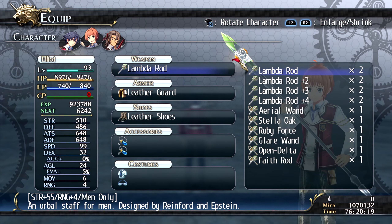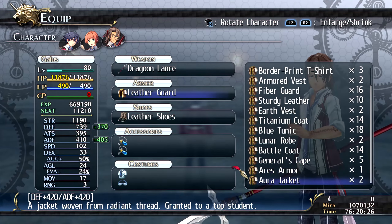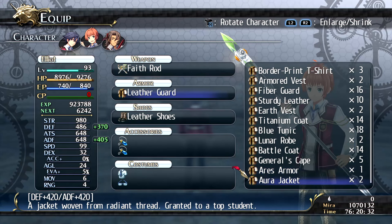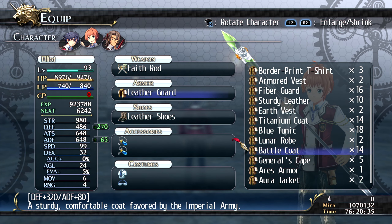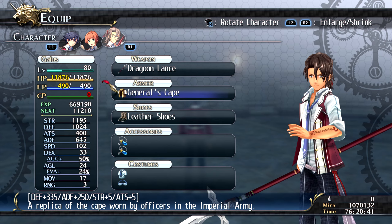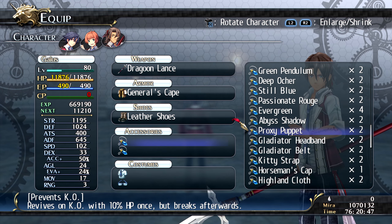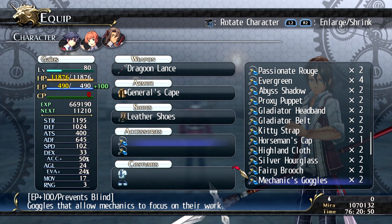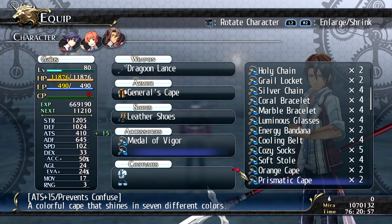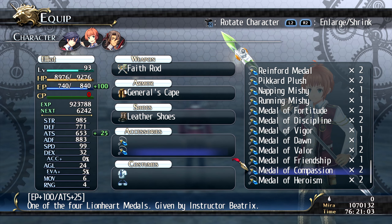We're over-leveled — sorry! It's going to be easy now, like Neptunia — everybody's gonna get one-shotted. I'm sorry if you're gonna see a lot of level ups. I'm using the old regular quartz for Gaius and Elliot since they're not on my best team, but I'll get them set up. General escape, general escape. ATS is your magic attack and ADF is your magic resistance — just to make it easier to understand.